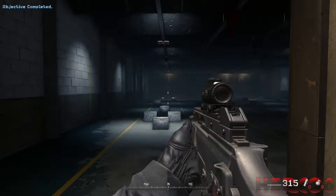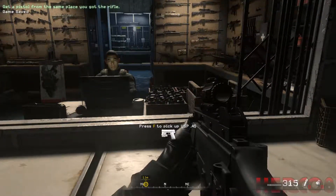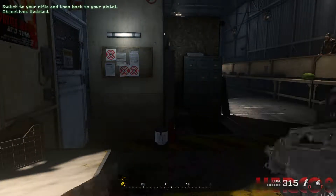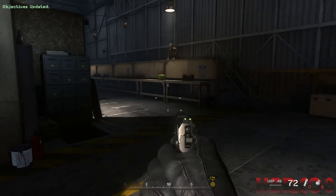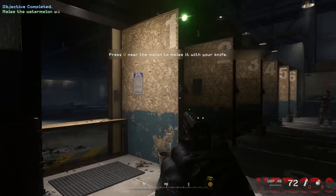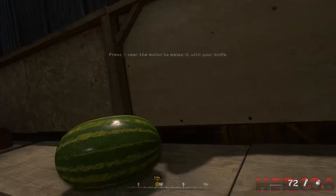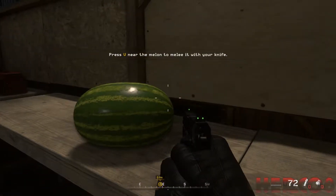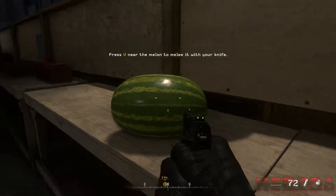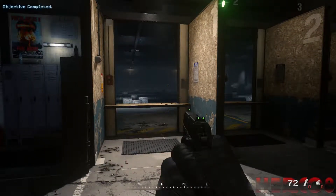Now go get a sidearm from the armory. Now switch to your rifle. Now pull out your sidearm. Remember, switching to your pistol is always faster than reloading. Using your knife is even faster than switching to your pistol. Knife to watermelon. Nice — your fruit killing skills are remarkable. Captain Price wants to see you.